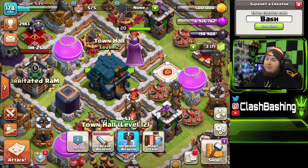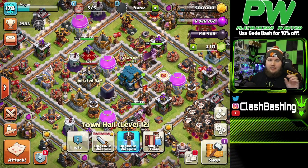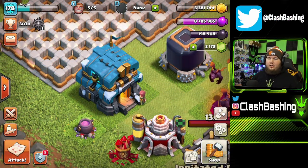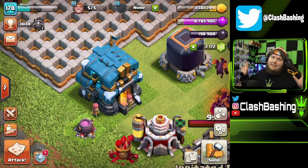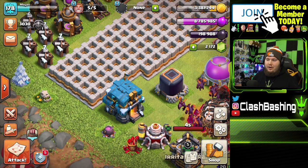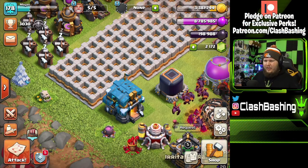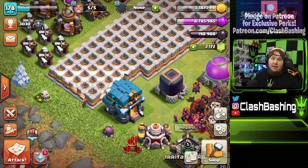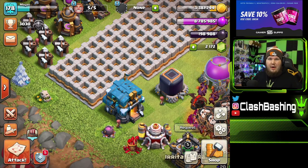We did max out Town Hall 11 100%, so we are ready to hop into Town Hall 12. Now some of you are thinking: Bash, Town Hall 9 won the poll. I've done like literally seven Town Hall 9 let's plays and nothing has really changed at TH9 in a couple of years. I want to do a TH9 but I'm trying to figure out how to put a twist on it. TH12 seems fun with the Yetis and stuff.